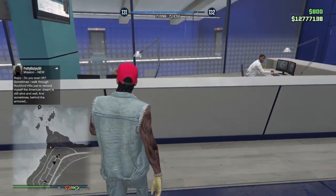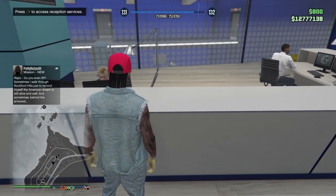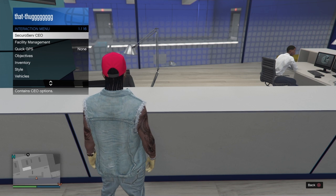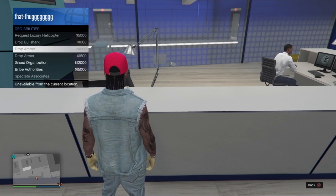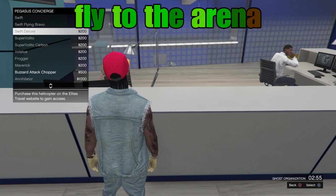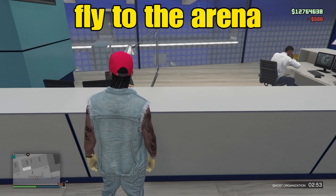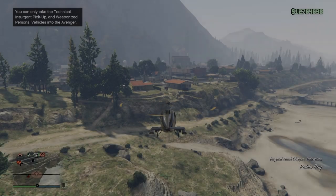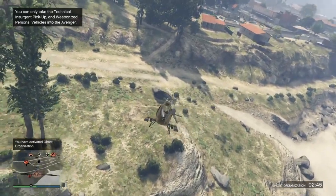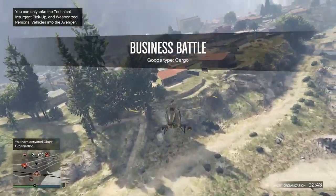All we're going to do here is I've made my way right here to my receptionist desk. My first step, after I've already registered, is I want to make my way straight to the arena. I can request one of my Pegasus vehicles here, or I can fly my Avenger. When you're driving your cars out, it doesn't work as consistent as when you just fly there. So all we're going to do here is make our way straight to the arena.